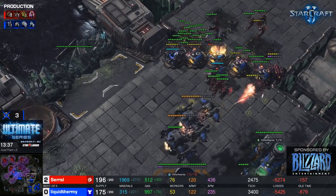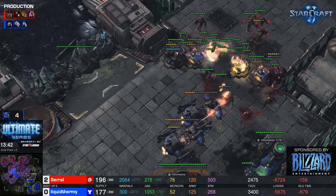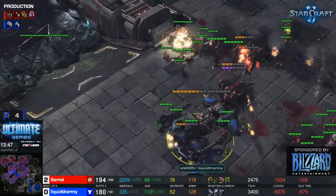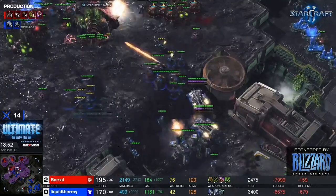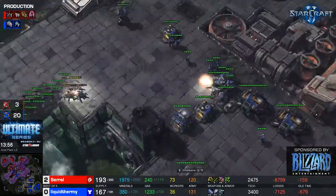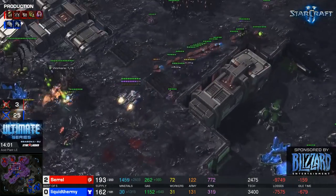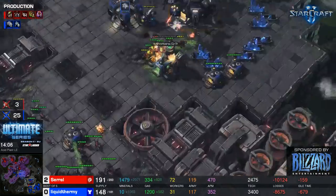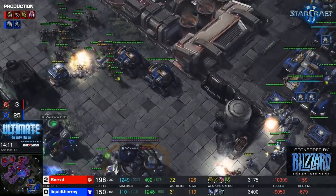Here comes saril's attack. The wall is getting worked on, but the BCs start working away on the mutas, dealing with the corruptor first — BCs are good versus mutas. uThermal is pushing on the other side of the map. A BC teleports out. uThermal, the god of multitasking. His third base is under fire but all the mutas are dead; meanwhile uThermal is pushing at saril's fourth base with lots of tanks.